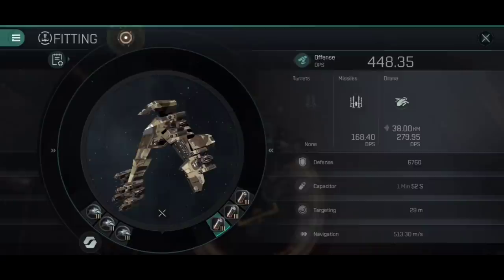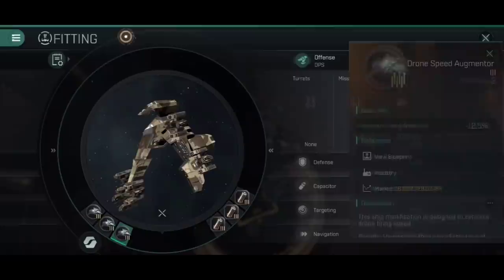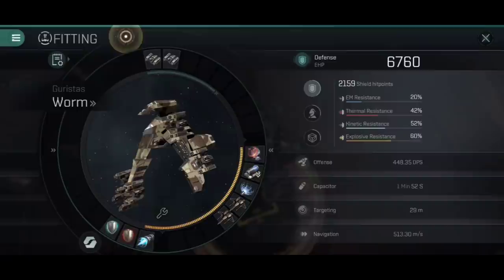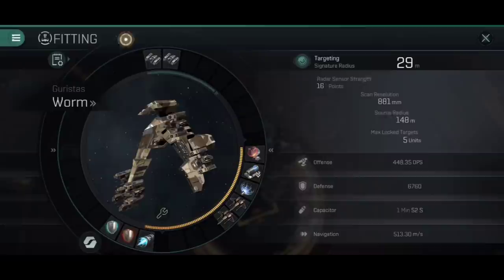As for the rigs, we've already talked about the three ancillary power grid rigs. On the other side, we've gone for a firepower augmenter and two drone speed augmenters - your standard DPS setup for drone usage. You're increasing flat damage and the speed at which they apply it for a total overall DPS increase, giving you a comfortable 448.35 DPS. Capacitor isn't stable, but it's not terrible either - 1 minute 52. Anything below 1 minute 30 I start getting antsy, but the 2 minute mark is usually sufficient as long as you're watching it and only using the shield booster when you need to.